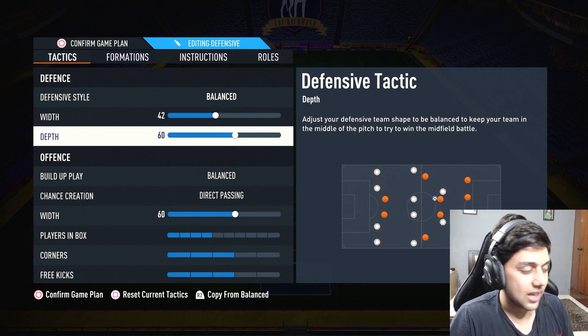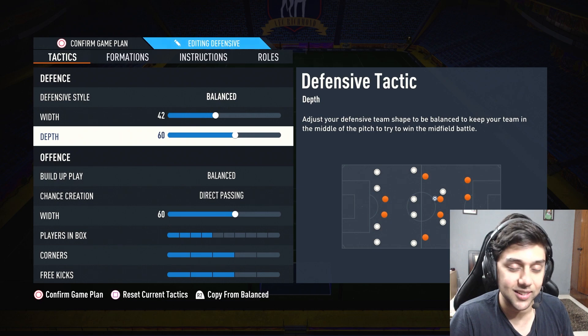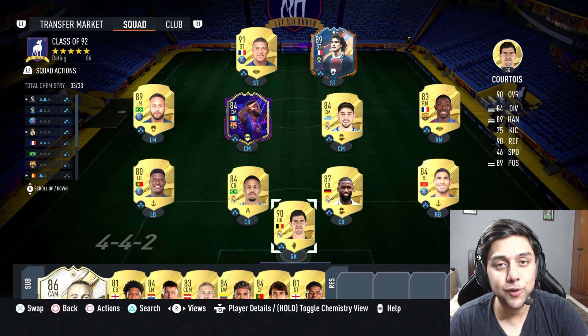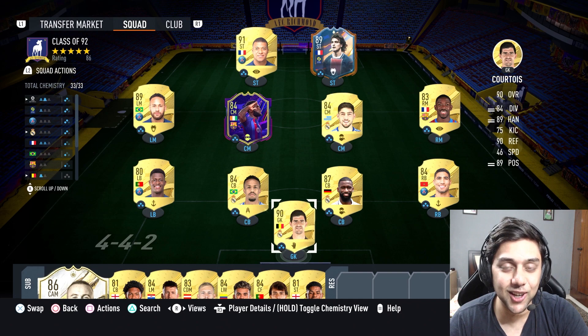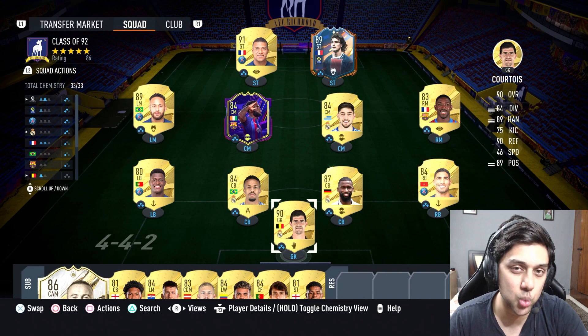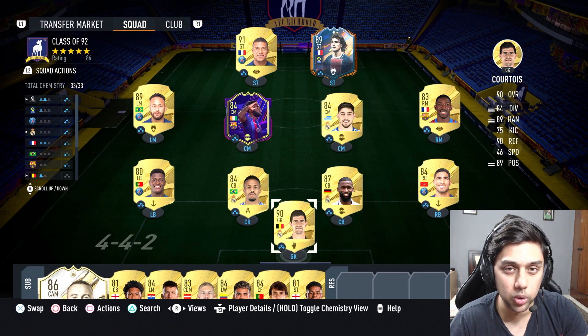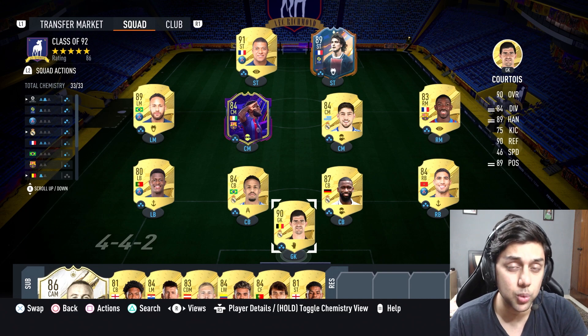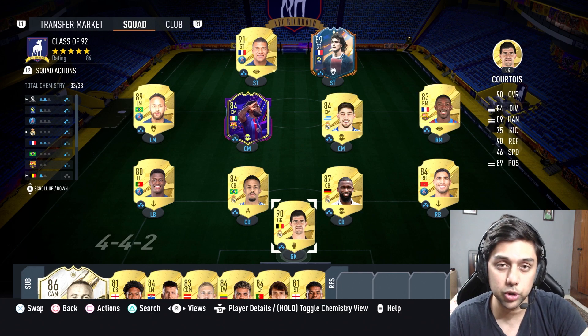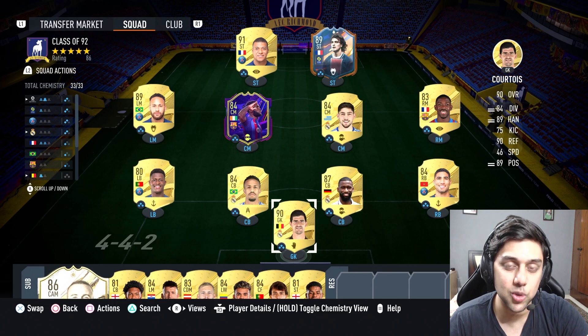Those were the custom tactics, and I hope they help you in Weekend League, Rivals, and other competitions. One more thing about this formation: the best part is having two CAMs — they're so crucial and will come back to help you defend narrowly, which is why I've kept defensive width at 42. Make sure you use your CAMs, switch to them, and bring them to support your CDMs while defending.